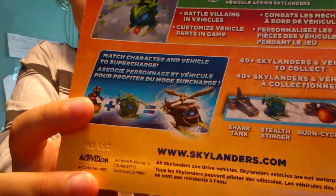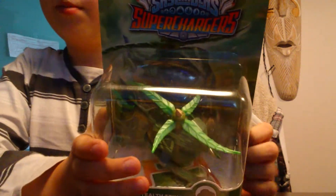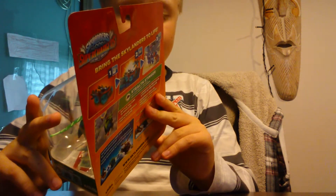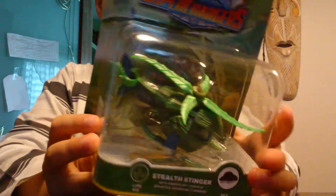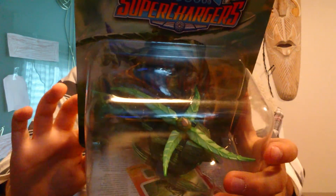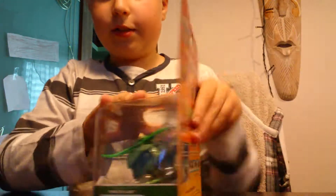Here we have the back of the box. If you try to get Supercharged Stealth Stinger, she only comes with the starter pack — if you want to get her, you're going to need to buy the starter pack and start the game. This is a sky vehicle. On the back of the box it shows what it looks like when it's supercharged, and the Shark Tank, Stealth Stinger, Bird Cycle, and Dive Bomber.